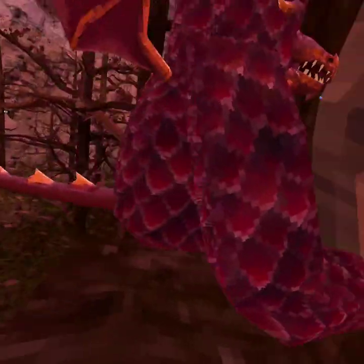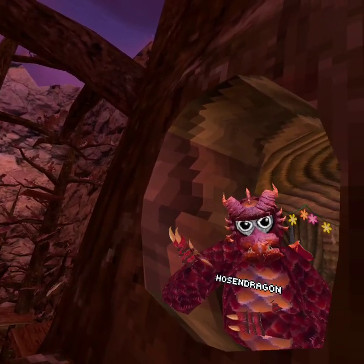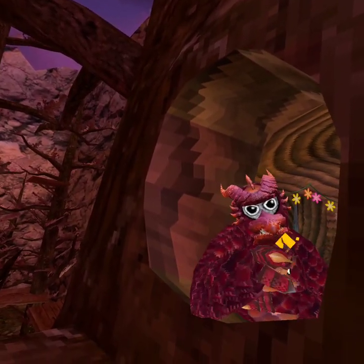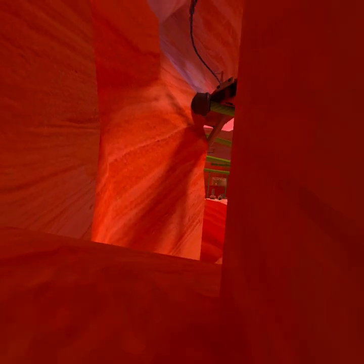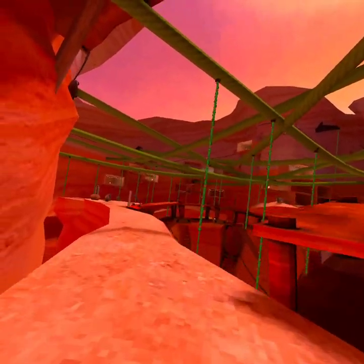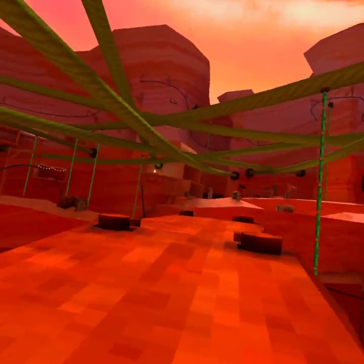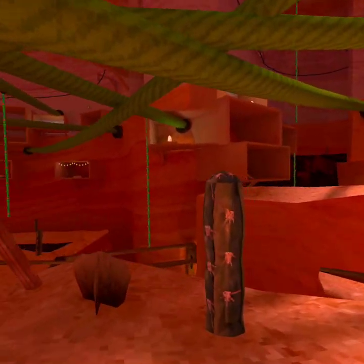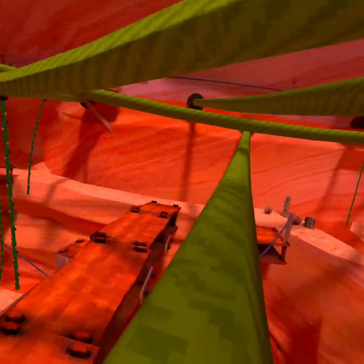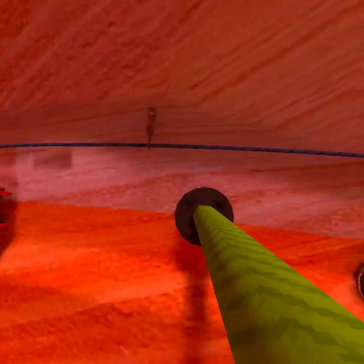Let's go to the next map which is going to be Canyons. Now we are in Canyons and I give Canyons like a six out of ten. It's two yellow, two orange and yellow. It's good for paint brawl, but it's very orange and yellow. Orange is alright but I hate the color yellow.